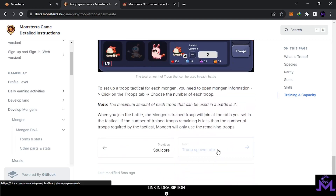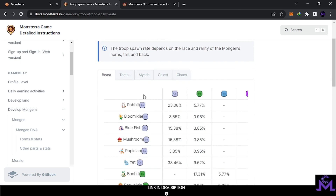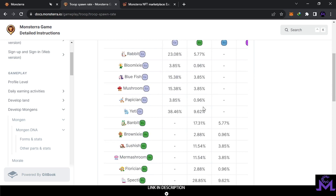Troops also have spawn rates — when you create a Mongen through breeding, when the egg hatches you'll get different troops based on this percentage. If you are lucky you'll get better troops, but you can change them later. The troops are stuck with your two parent Mongens. So when you try to buy a Mongen, you should also check the troops — they must be good. Now you know how to choose based on rarity, skills, and also the troops.